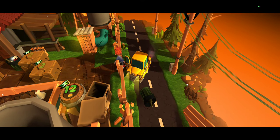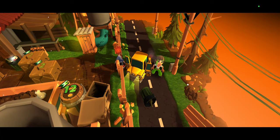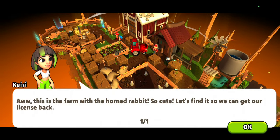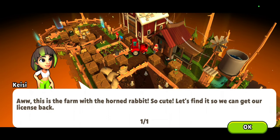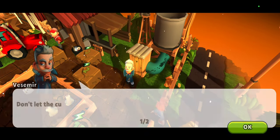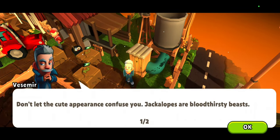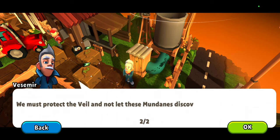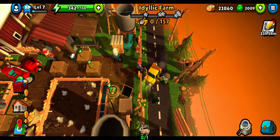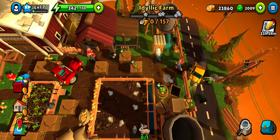Hey all, welcome to Idyllic Farm, the fourth location of Act Two of Chapter One. Our next case is to catch a rabbit — in case you think it's a cute one, it's probably not. Jackalopes are bloodthirsty beasts. Okay, let's go have a look.